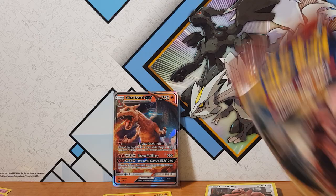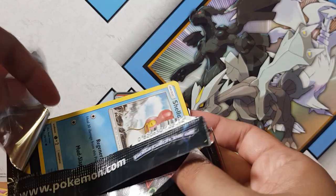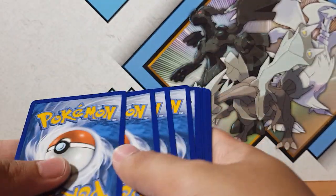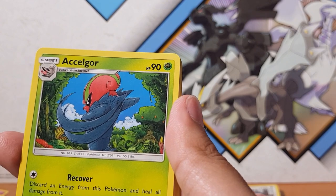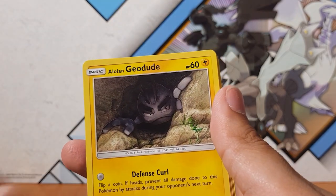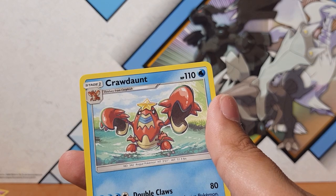Let's open up these two packs here. I believe there's three GX's in the set, I'm not too sure actually, but we'll see. So that's the code. Let's do four from the back — hopefully that's correct. Alright, so we got Arceolgore, Psychic Memory, Staravia, Gallade, Diancie, Remoraid, Arcanine, and Cacturne for the rare — well, reverse holo, sorry — and Crawdaunt.